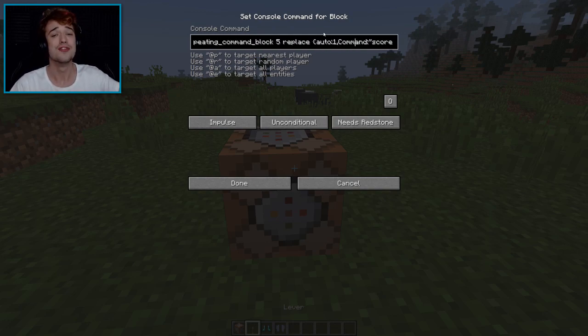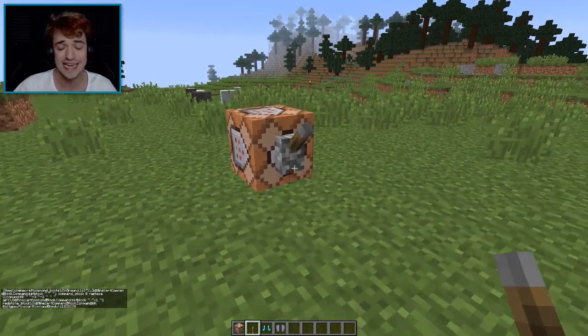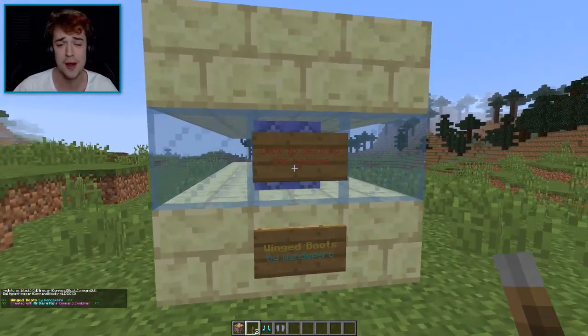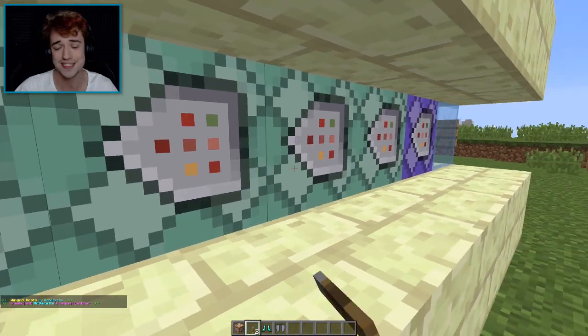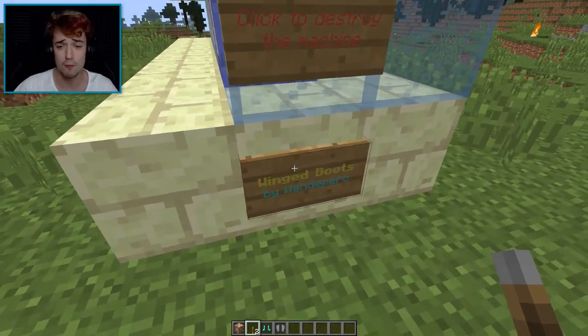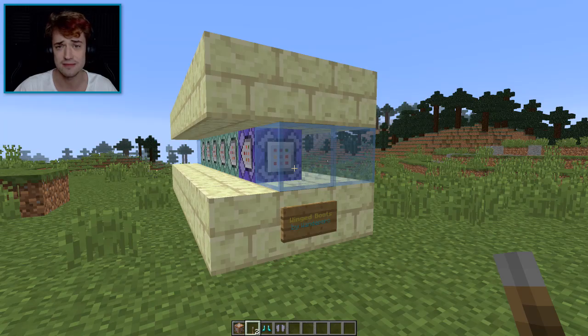The command is in the link down in the description below if you want to use it yourself. It's a long command, so after you copy-paste it, press done, place the lever, flip the lever, and there we go — it has now summoned the machine. Inside all these command blocks there are a bunch of commands too, and it's made by WonderPerk — Wing Boost by WonderPerk.